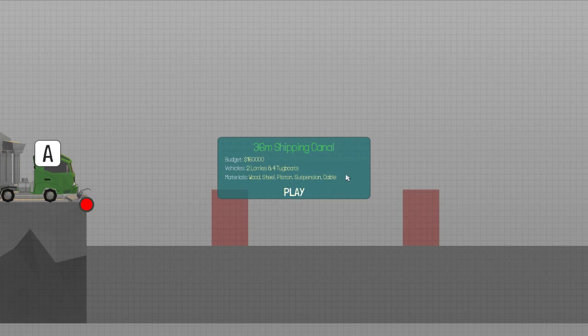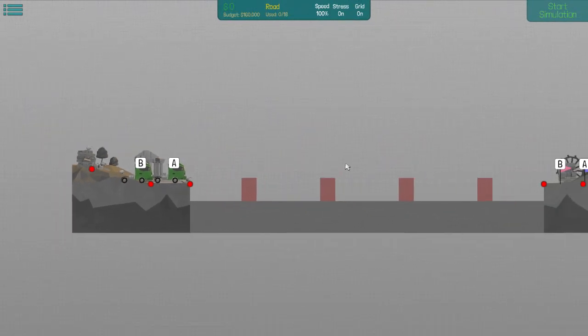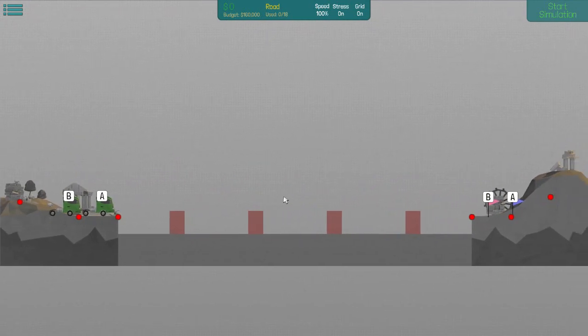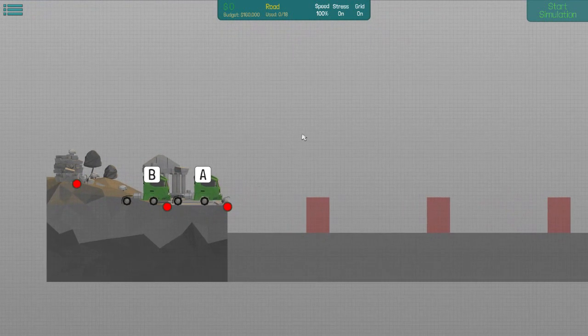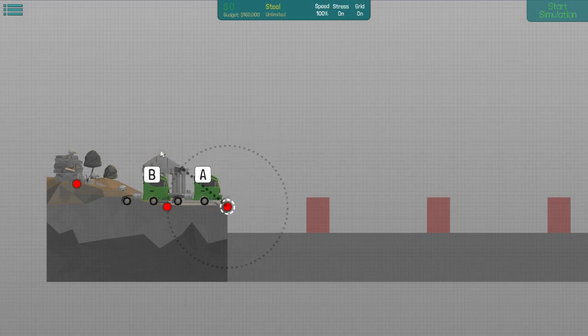36-meter shipping canal — two lorries and four tugboats. These people are obviously from Europe. Wood, steel, piston, suspension, cable — look at this. Holy — way to — oh, I see what they want. Okay, freaked me out there for a minute. So these things must be crazy heavy. Wait, is that serious? I picked steel, right? Okay.